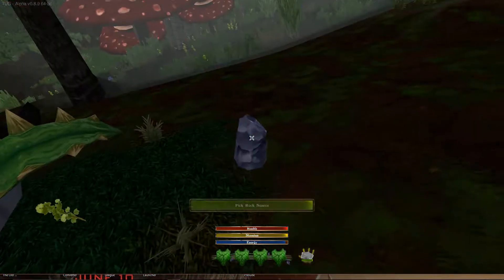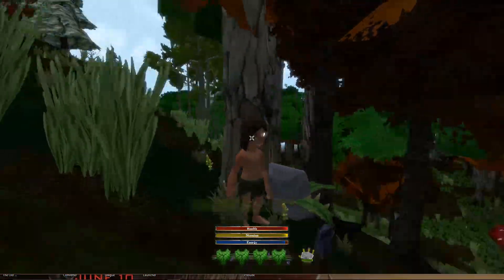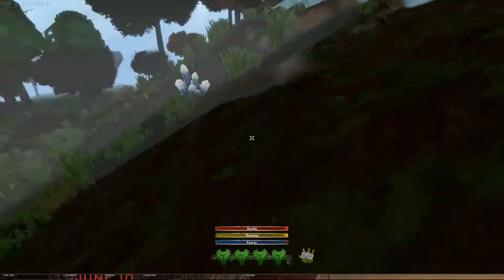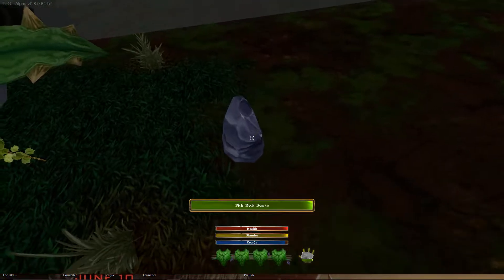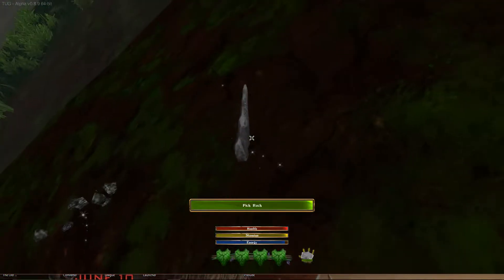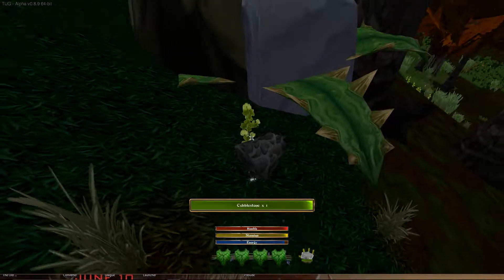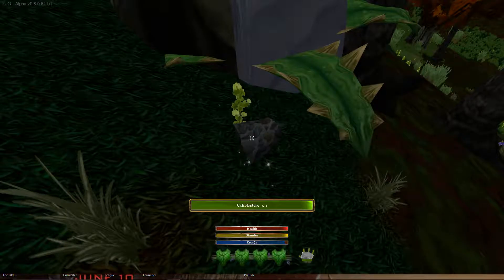So I've got a hammer rock — it's in his hand. With a hammer rock I can use it like a hammer. I'm going to break up this bigger stone. It's dropped some pebbles, a pick rock, and a cobblestone. So I'm going to press F to pick those up.